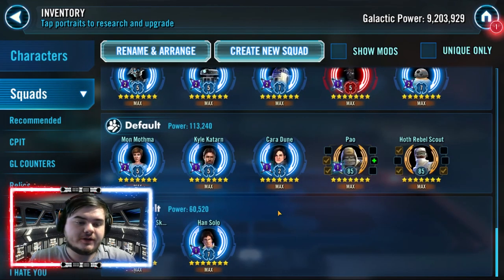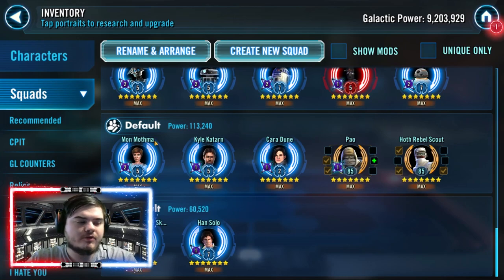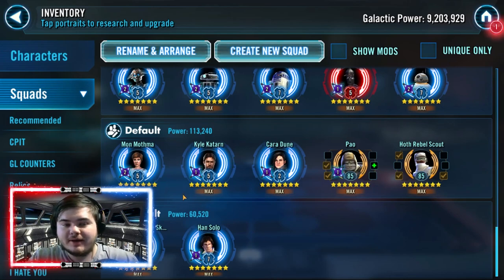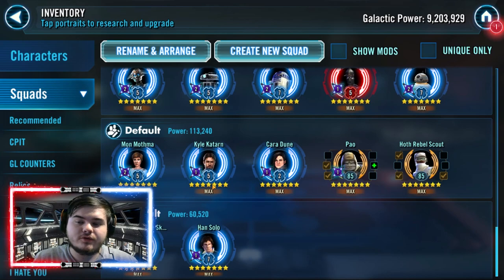Next up we have Mon Mothma — a fantastic team. Mon Mothma herself will need two zetas and is on a hard node. Kyle Katarn is a cantina farm and doesn't necessarily need a zeta. Cara Dune is a hard node and will need her zeta. Pao's zeta is very good. Half-Rebel Scout and Pao are easy cantina farms. Mon Mothma teams are also used as GL cleanup, which is fantastic, and the team will last you in Light Side Geo battles. I 100% recommend farming a Mon Mothma team.